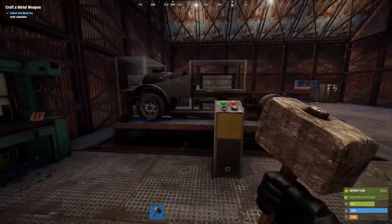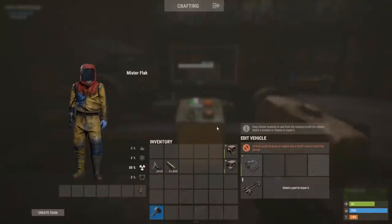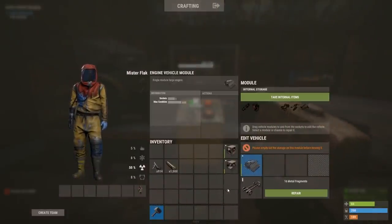Alrighty, let's head over to the three-module car. I'm going to lift it up, and I'm going to drag the middle module off - it instantly gets removed from the vehicle. I repeat the process, it removes the back module, or the passenger cab, off the vehicle, and it also immediately updates. Now, the front module I'm going to try and remove, and you'll see it doesn't allow me to - I first have to click 'take internal items'.